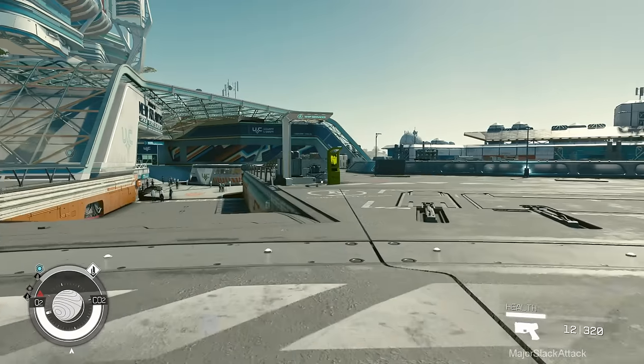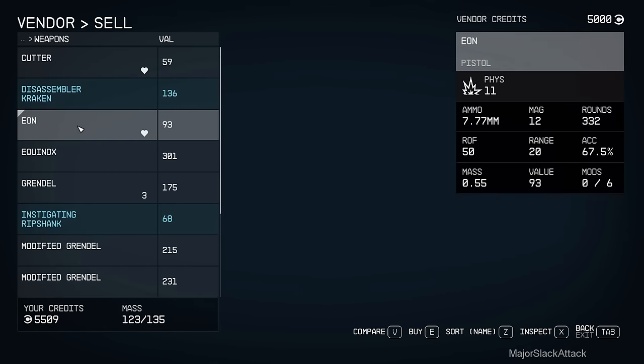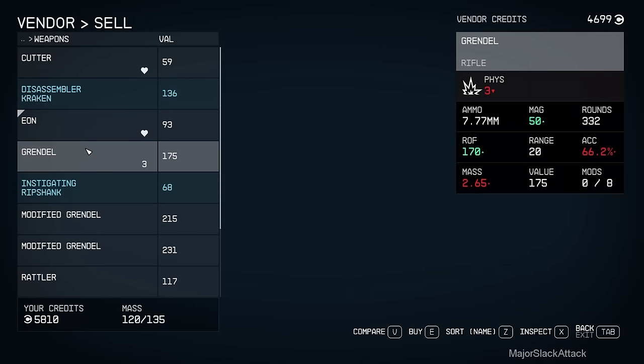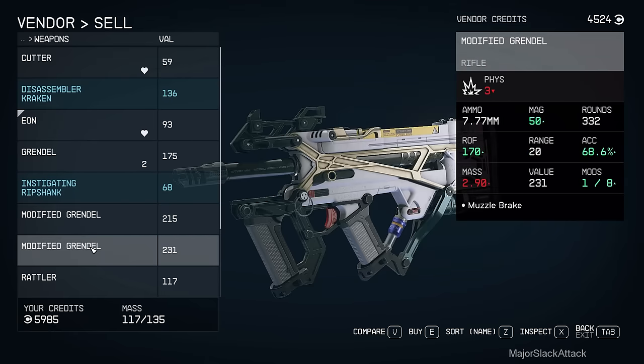Let's start offloading. Sell weapons. I'm not going to be using laser weapons in this walkthrough. Two modified - one with long barrel, that means better accuracy, and one with muzzle break.